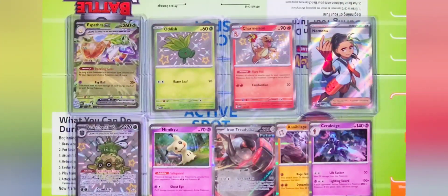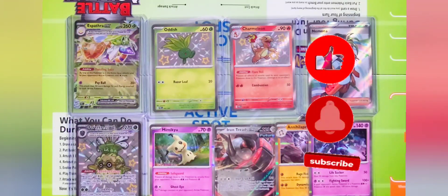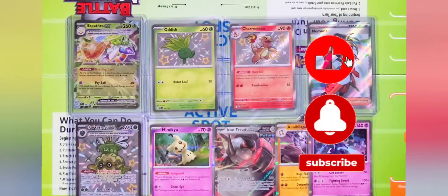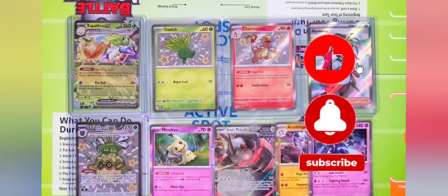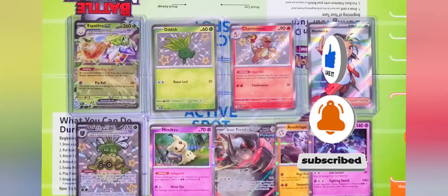Well, there you have it guys — that was Scarlet and Violet Paldean Fates! If the hits keep coming like this, this is definitely going to be a really cool set. Loving all the artwork from these packs. If you haven't subscribed, click the subscribe button and turn on notifications — we'll keep you posted about our bonus giveaway and normal giveaway coming up. Give us a like, and leave us some comments — we love reading those in the chamber. Thank you guys so much, looking forward to the next one!